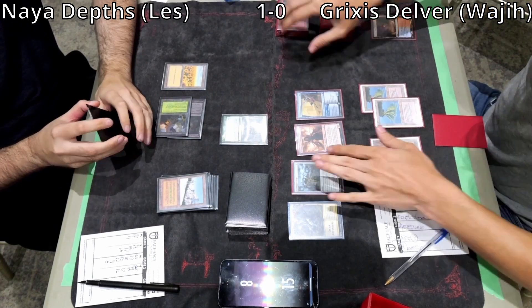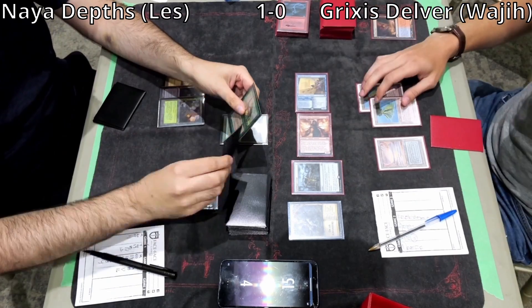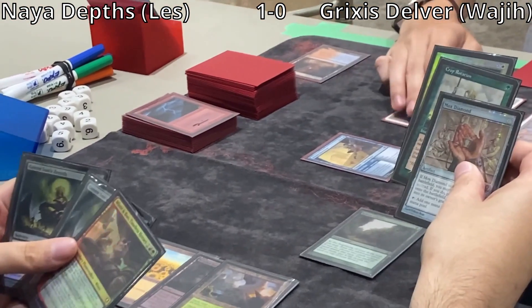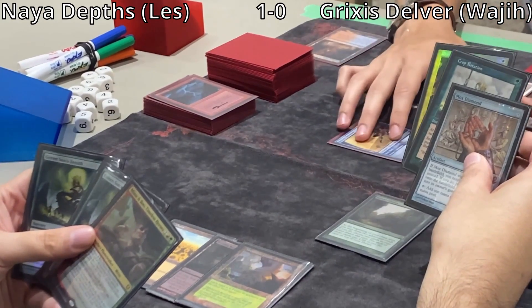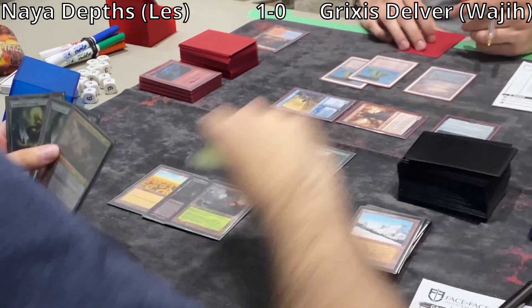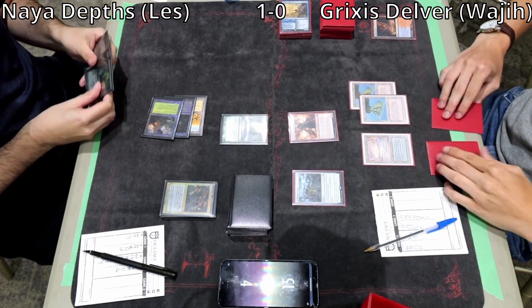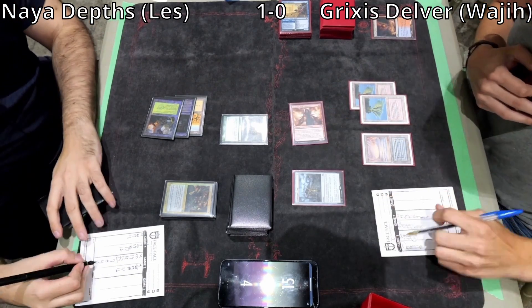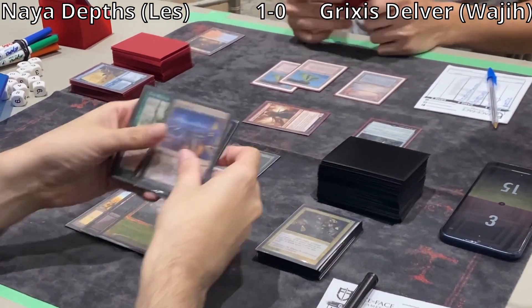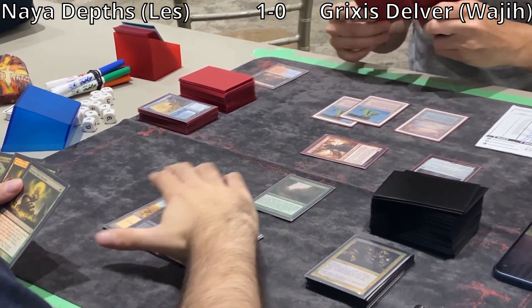Les draws off Sylvan Library: Crop Rotation, Prismatic Ending, Mox Diamond. It's confirmed double Green Sun's Zenith and Minskin Boot. He could Prismatic Ending the Brazen Borrower but he's just delaying the inevitable. Prismatic Ending is good against Dragon's Rage Channeler — it doesn't put the creature in the graveyard. DRC attacks for 1, putting Les at 3. Sylvan Library draws: Crop Rotation, Mox Diamond, and a Maze of Ith. He plays Maze of Ith to turn off the DRC.